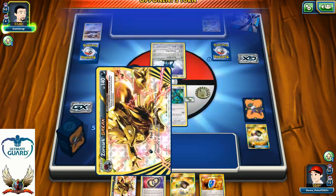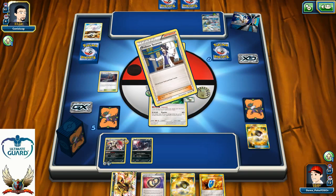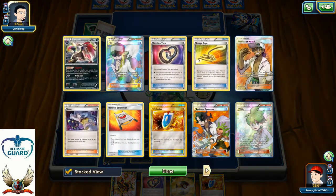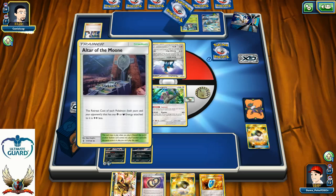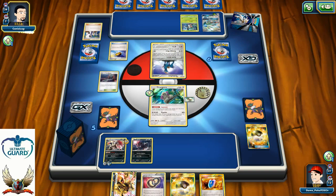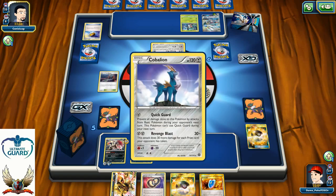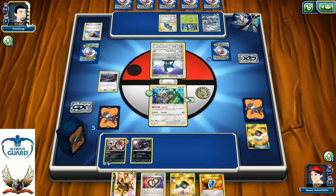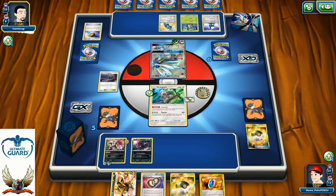If he can find Psychic or Darkness Energy he can have free retreat with Cobalion, but I'm 100% positive he doesn't have either of those. He can always just Ultra Rod — basically put his Solgaleo in the front instead of Cobalion. There is one Bronzor. He definitely decided to go with the Ultra Rod in the front. Let's see what the next move is — Solgaleo GX. Thumbs up for my opponent. Plenty of energies to be attached.